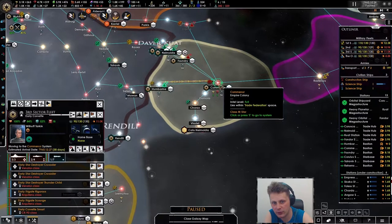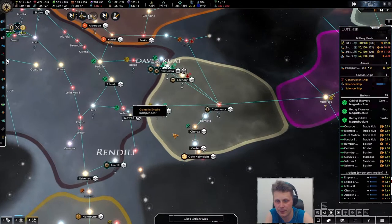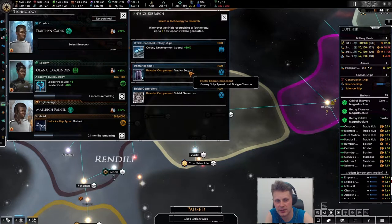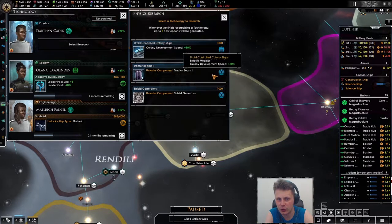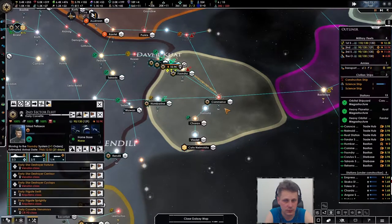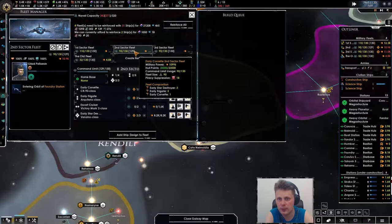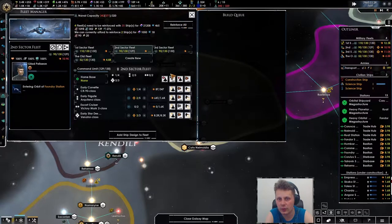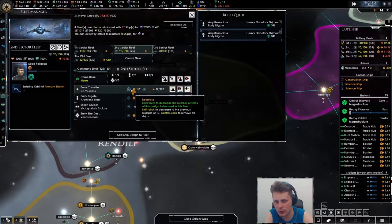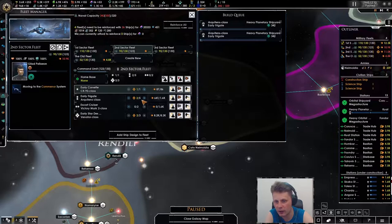You go there and then I want you to go here. Both of these are going to take the final lap. We got the shield capacity increase and the tractor beam - now that is nice. Enemy ship speed and dodge chance is going to be decreased - let's take that. Should we reinforce this? It doesn't feel like I can. Reinforce all - reinforce this one. Yeah we can build two early frigates.